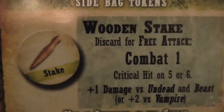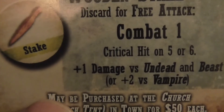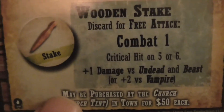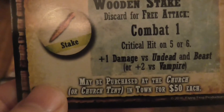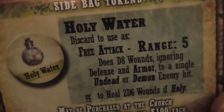Let's have a look at the Wooden Stake rules. Discard for a free attack — 1 combat, crits on 5 or 6, plus 1 damage versus undead and beast. So that's werewolves as well. Or plus 2 versus vampires. May be purchased at a church or church tent in town for $50 each. If you know you're going off to do a vampire mission or even a werewolf mission, that's not bad to get a little bit of extra damage.